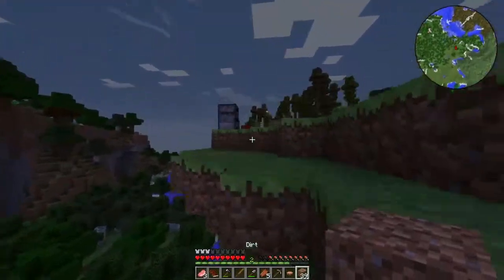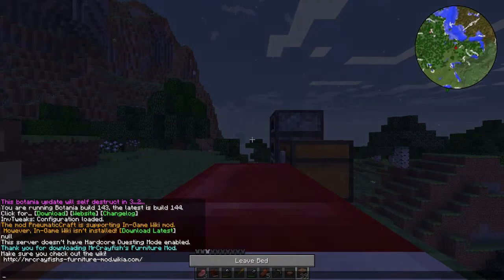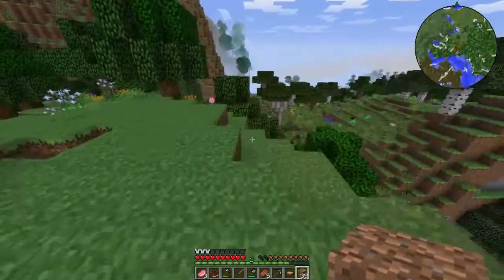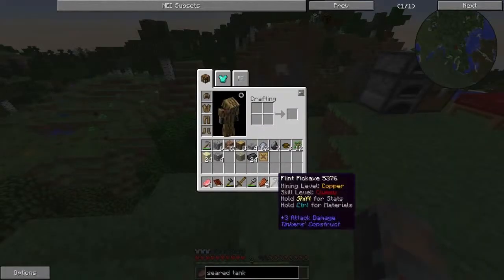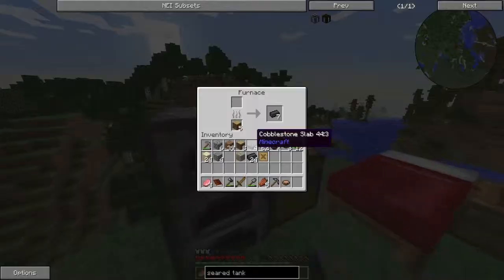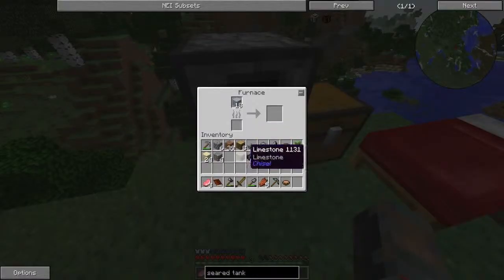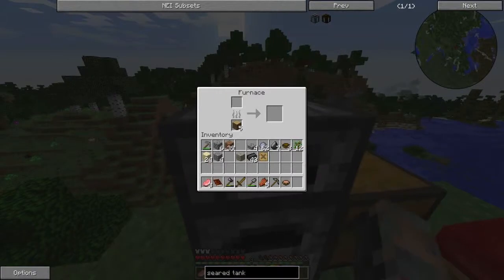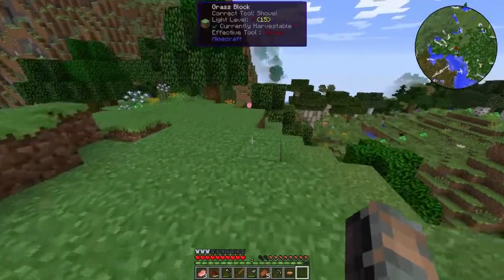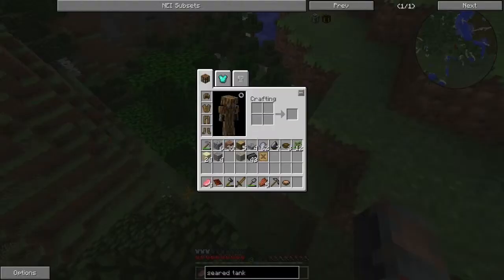Basically, how to get started: flint is probably your best friend, and you have to use wooden sticks — or wooden tool rods — to make regular tools. Like I said before, I'm guessing a lot of people don't use Tinker's Construct as a starting mod, so use flint and wooden tool rods and wooden bindings for this to work.